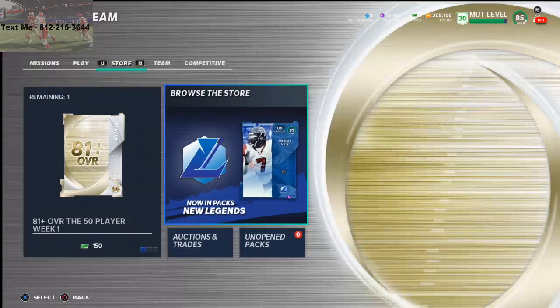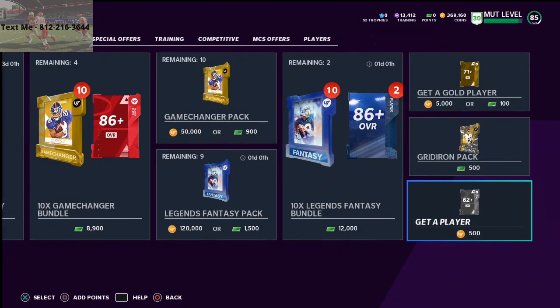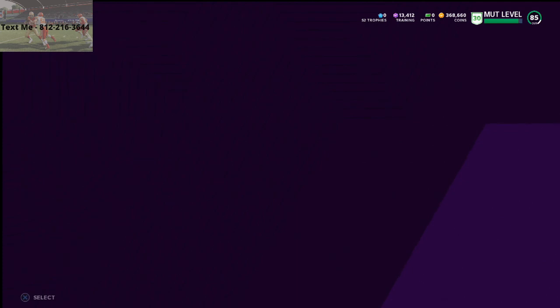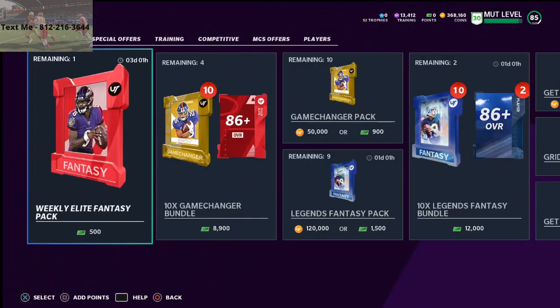The best and most consistent method I've found — other than taking your record — is these Get-a-Player Packs. Here's a little trick: you can buy a Get-a-Player Pack for 500 coins. You're going to get a variety of different things — core rookies, power-ups, silvers, golds — all different types of players all over the map. As the game has gone on, this continues to get even better; you get more golds than you'd think. In my opinion, this is just a very consistent way to make coins.